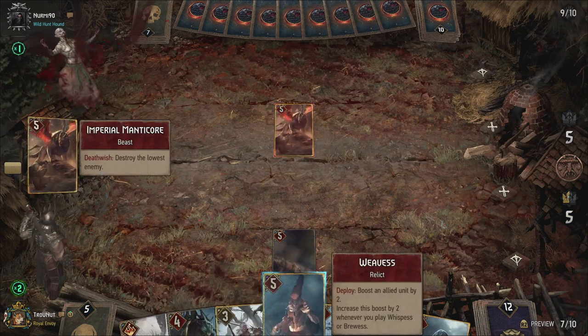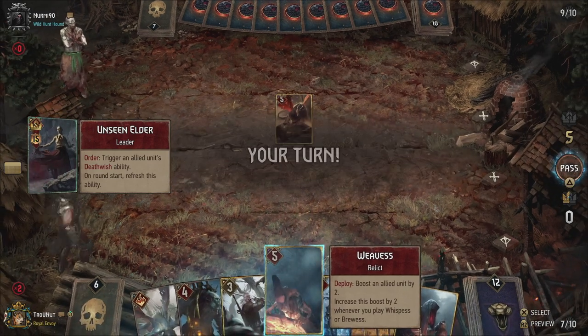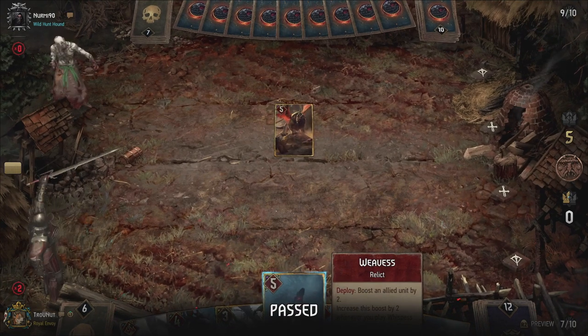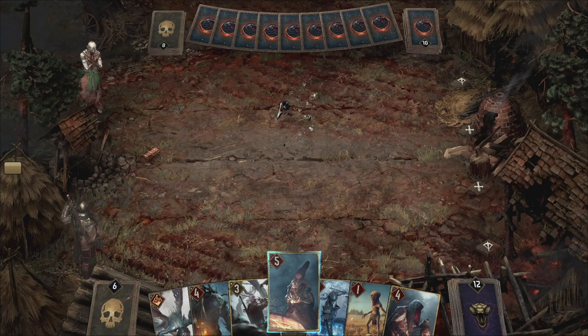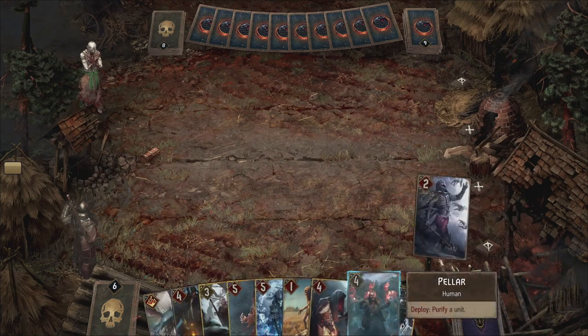He's probably just going to do that, which is great — he's wasting his Manticore, which is fine by me. Because now I'm just going to pass, getting me a full hand and negating any card advantage. Normally you would toss some cards that are useless in your hand but apparently not — what the hell do I know.